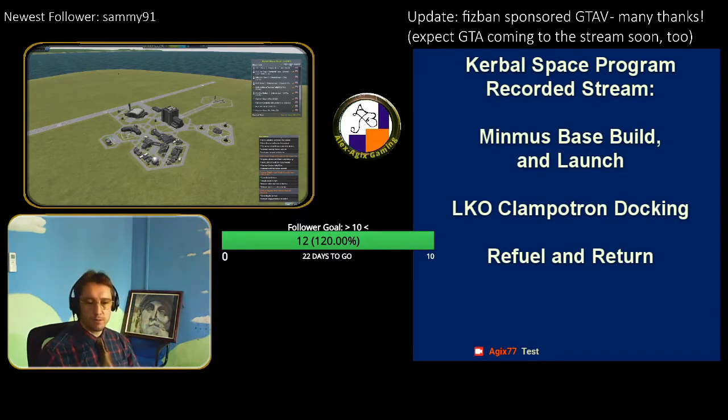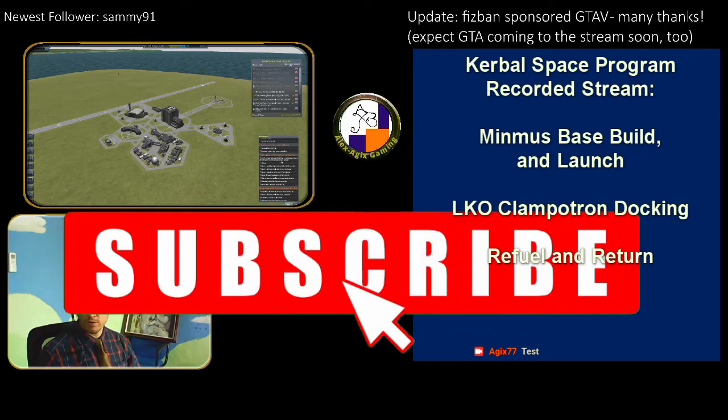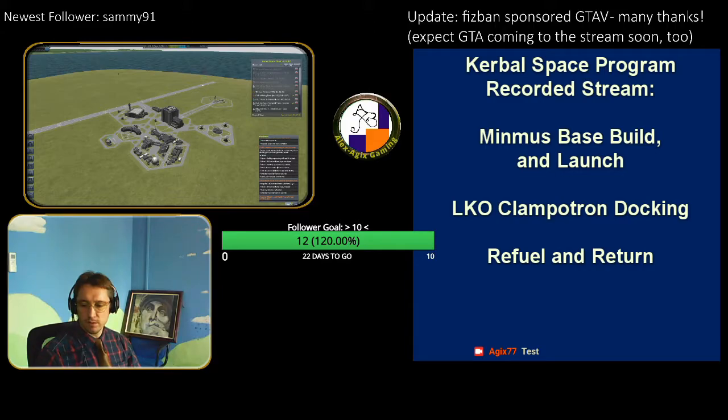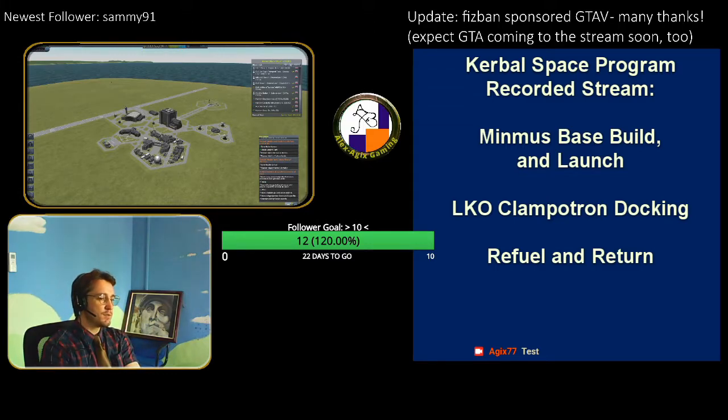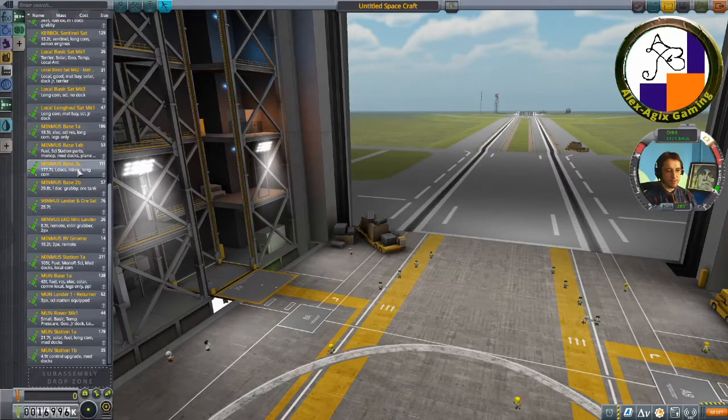Welcome to the channel. Today I'm doing Kerbal Space Program. I have a Minmus mission where I have to build a new surface outpost. I'll look at the stats when building the ship. I need to build a new Minmus base and save somebody from the surface of Minmus. I already have two bases, so this will be the third.